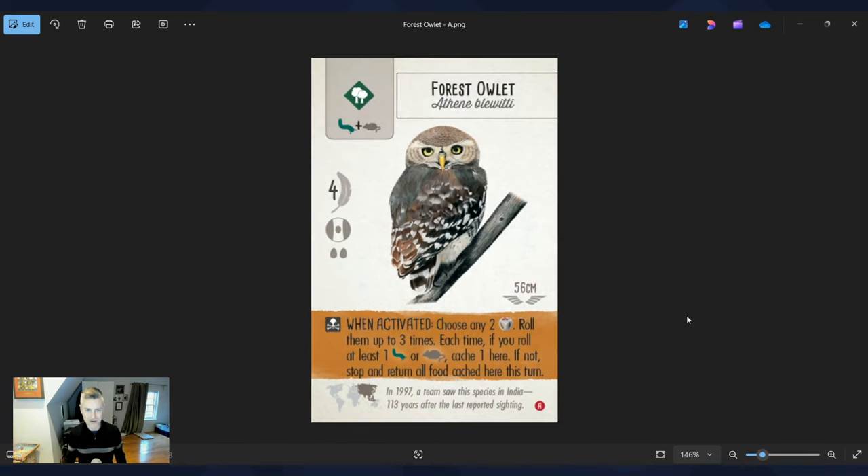The Forest Owlet highlights one of my favorite mechanisms in games: push your luck. When activated, choose any two dice, roll them up to three times. Each time, if you roll at least one bug, insect, or rodent, cache one here; if not, stop and return all food cached this turn. So you roll two dice, maybe get one result, then decide: do you stop there or keep going? On any of those three rolls, if you don't hit an invertebrate or rodent, you return everything you would have collected. There are a couple of cards like this in the Asia expansion.